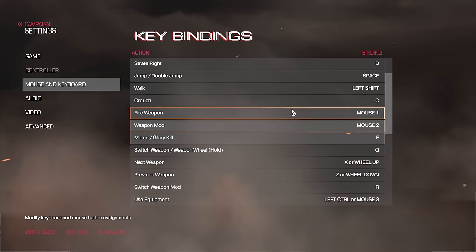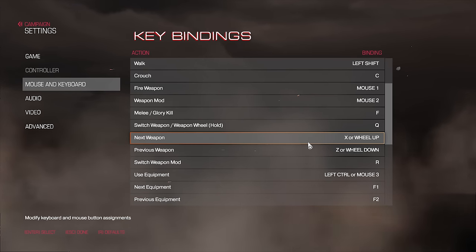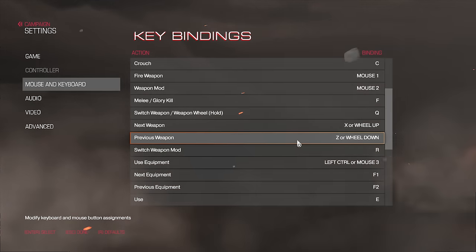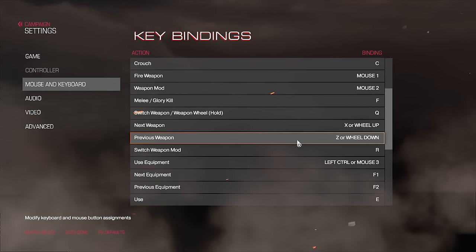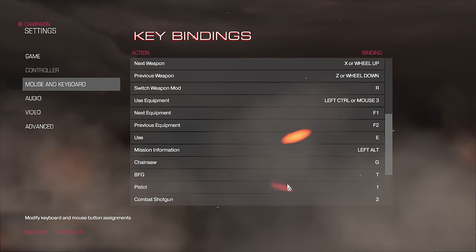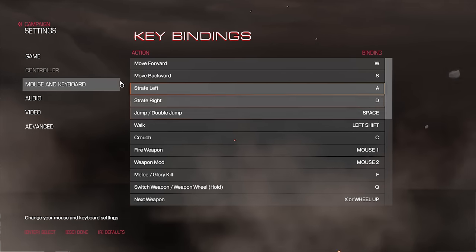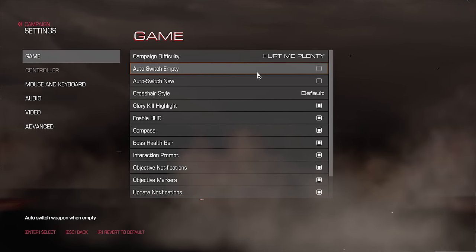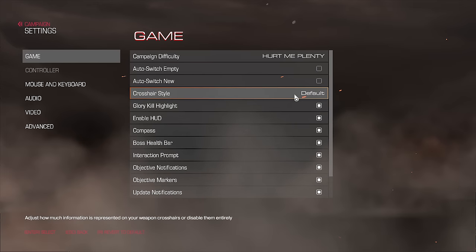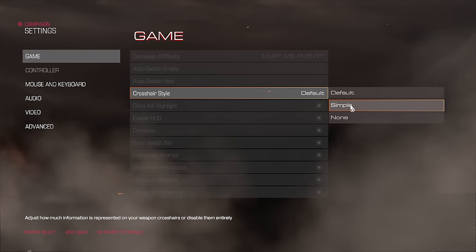The only thing I'd say is it would be nice if they had separate bindings in separate columns — I know that's incredibly nitpicky. But you can still define multiple inputs for a single action, which is great, so if you prefer keyboard or want to switch between left-hand and right-hand control you've got all of that. There really isn't an awful lot missing. It looks pretty much impeccable as far as I'm concerned. You have the game options here as well, which allows you to turn on or off a lot of different HUD options as well as customize your crosshair style.